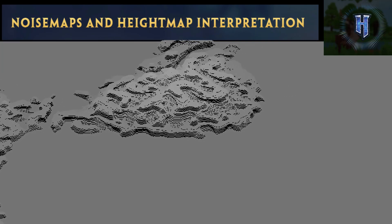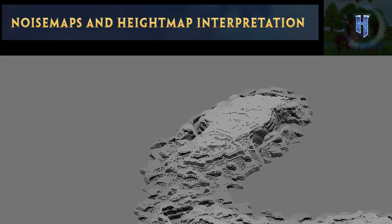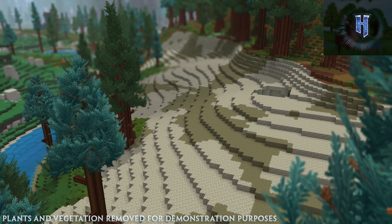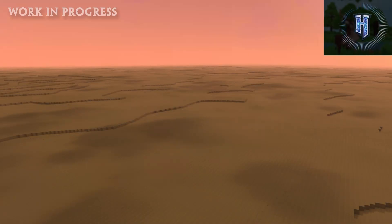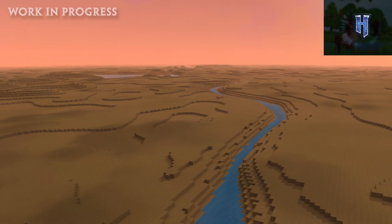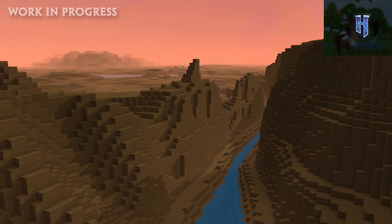One of the key tools for modders and for Hytale's own creation is noise maps and height map interpretation. Noise maps take a bunch of random or inputted numbers along with rules from various systems and generate what is called a noise map — turning it into a small image so you can visualize and preview the results. To put it simply, think of noise maps as the x-axis of a graph, and height maps as the y-axis.